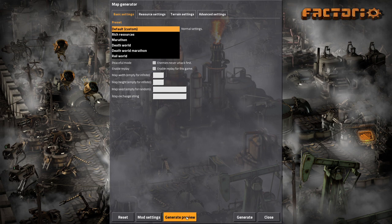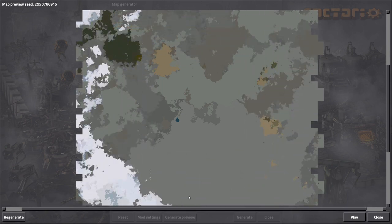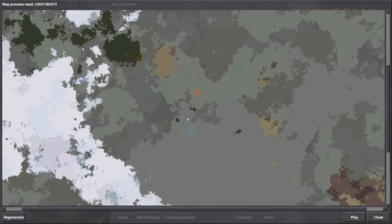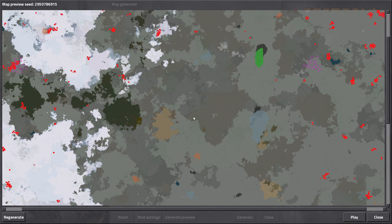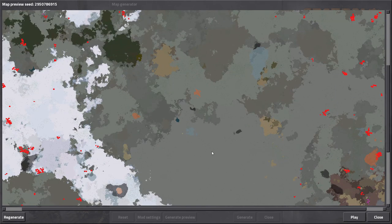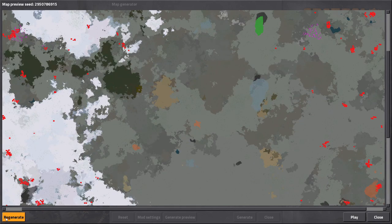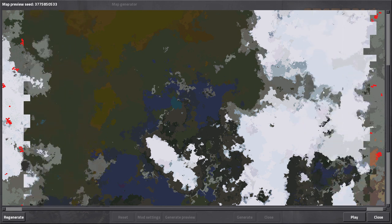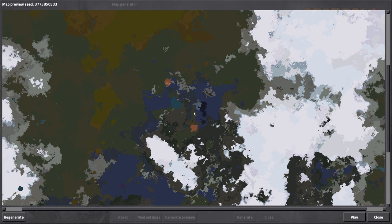Let's go ahead and generate a preview. We have some snow biomes here - that's super exciting! With the Brave New World mod we are supposed to start with some oil in our starting location, but here it doesn't look like we have any oil patches nearby, while there's a huge oil field to the northeast. Let's go ahead and regenerate. We do lose some snow, but the snow is more to the east now.